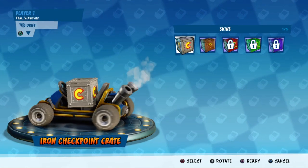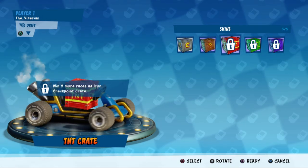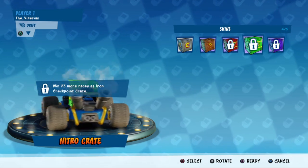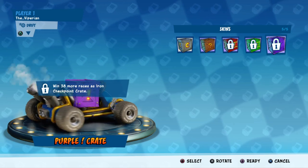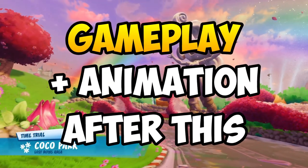Now moving on to the skins: we have the default skin, the question mark (aka the weapon crate), the TNT crate skin, the nitro crate skin, and finally the purple exclamation mark skin.